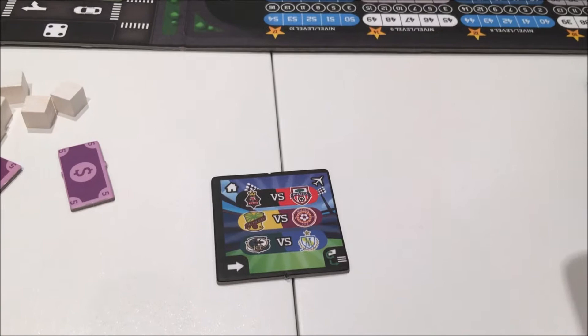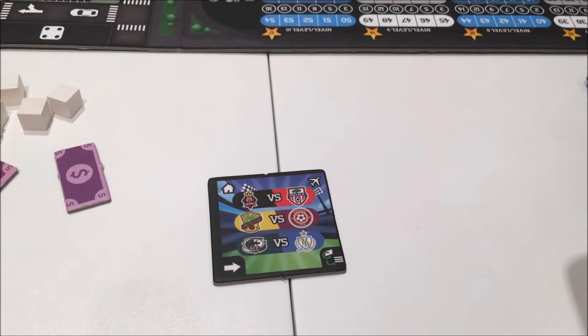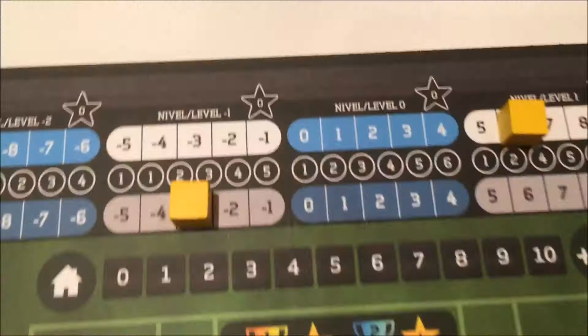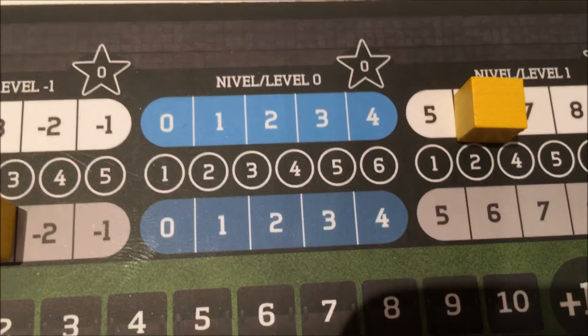In a level two game, in game week one they are level zero. Up here that basically means it's one-for-one: one success on a five or six is one shot, or one shot defended, depending on which side of the ball you're on. Let's grab all six dice and have a roll.